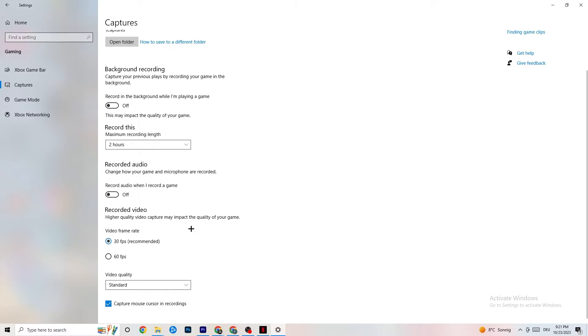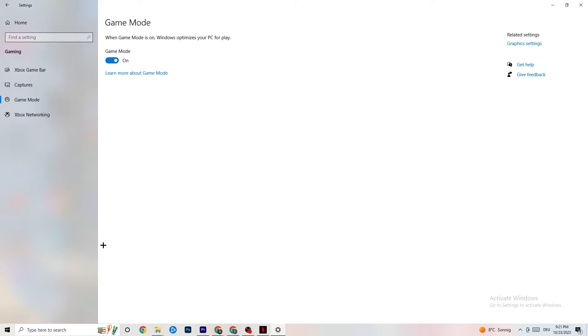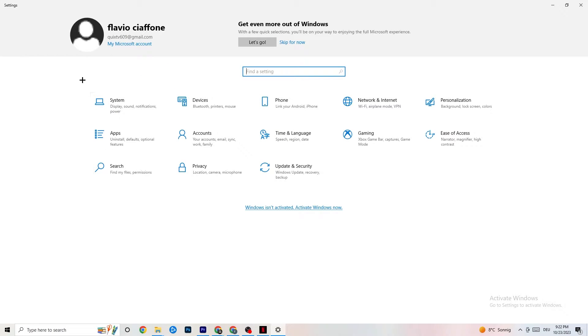If you want to record, please use another program — I use OBS, do not use Windows for that. Afterwards hit Game Mode. This one is a little tricky — I can't tell you now to turn it on or off, you need to check it for yourself. Turn it on and try your game, then turn it off and see which works better. Once you're finished, go back to the main Settings.